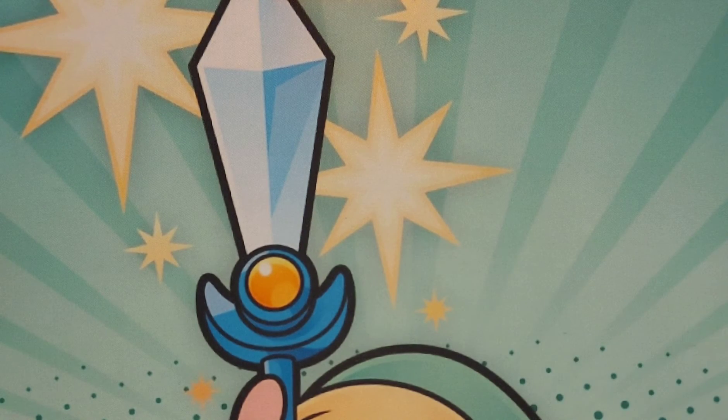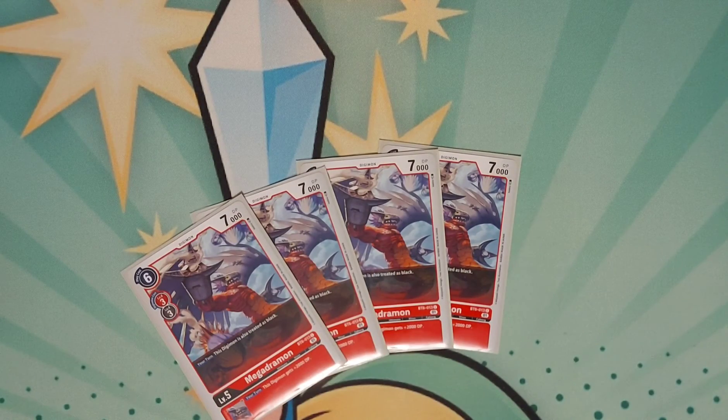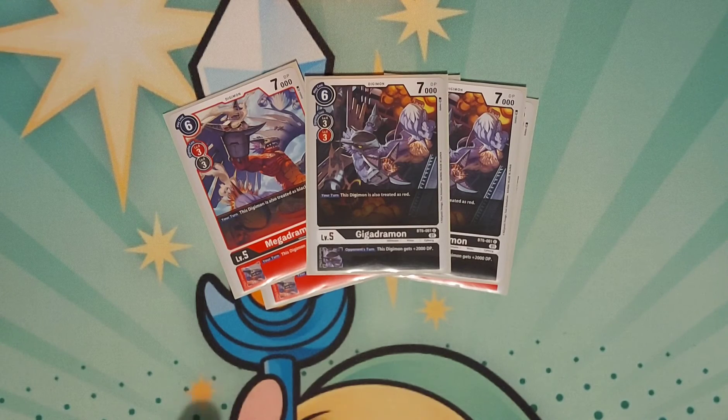On to the Ultimates. I run four Megadramons — it's got the inheritable of, during my turn, this Digimon swings for 2k more, and it's also treated as Blocker. That is very useful. The next card is treated as Red, and that's Gigadramon. During my opponent's turn it gets plus 2k, which is great for anything that has Blocker underneath it, and there are a few.